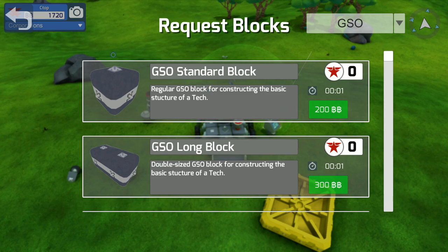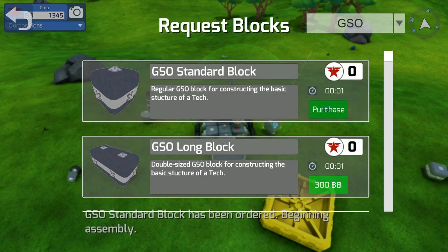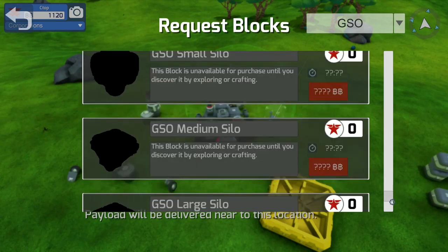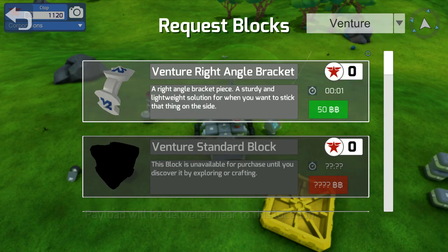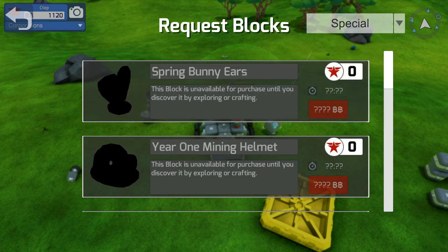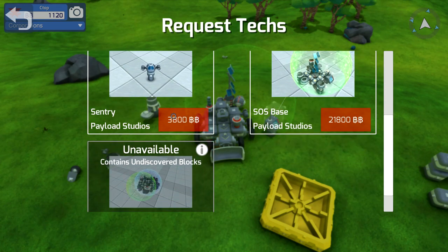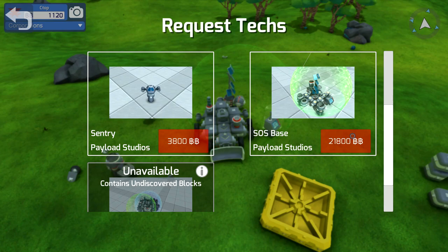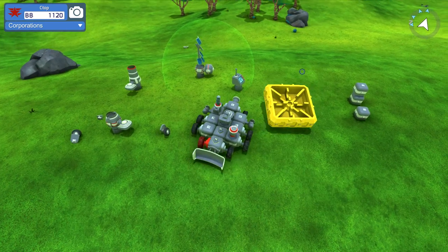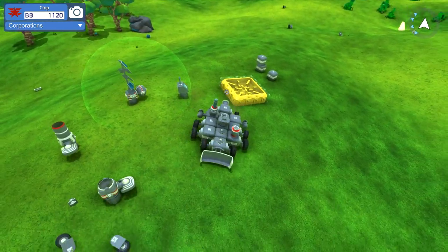We have standard blocks - these cost 200. Let's buy like three of those. We've got wide blocks - oh jeez, there are quite a few options here. And that's just for one company - we've got several companies: GeoCorp, Special... I want to go back and see what's under 'Tech.' You can buy whole things! Awesome - centuries, that's a whole base. That costs 21,000 dollars though - 21,000 bucks.